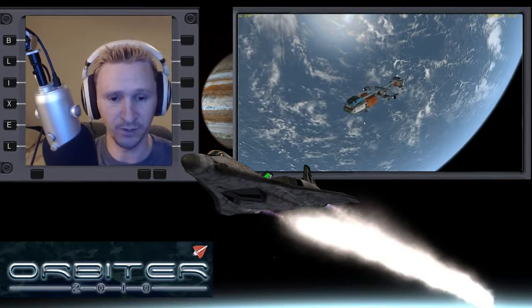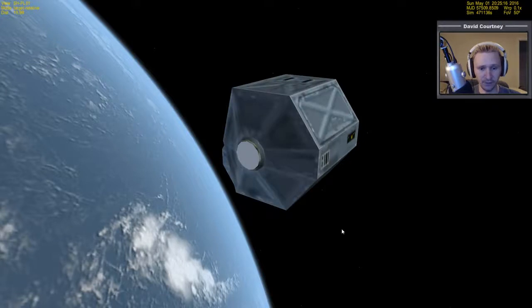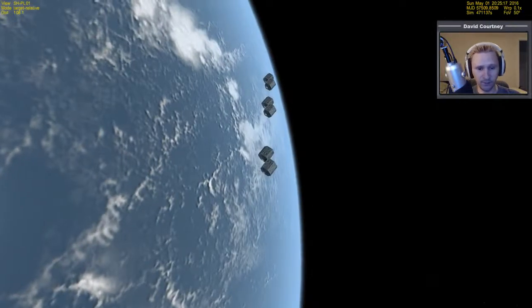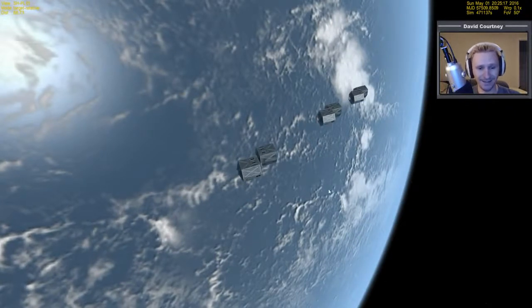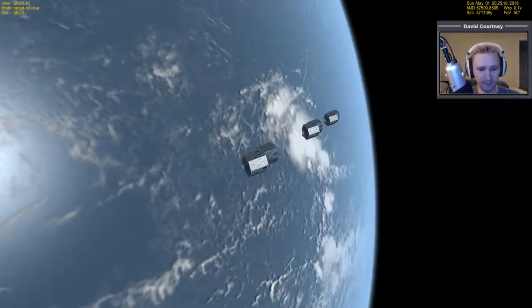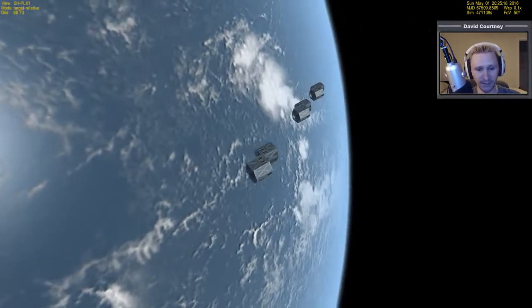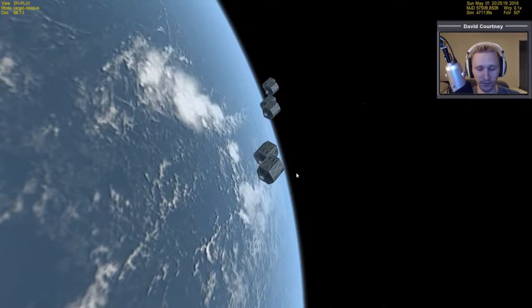I'm going to switch camera views and get on with it. Before we get too far in, let's check in on our cargo — Control-F3. You can see we've got all six pieces of cargo, and they've actually stayed together quite well. That's not terribly surprising because once I separated the cargo, there are no collisions, so they're not bouncing into each other and changing their orbits. In this version of Orbiter there's no collision detection. If I hit F1, I can get inside one of these to see what their orbits look like.